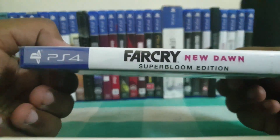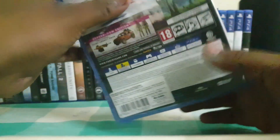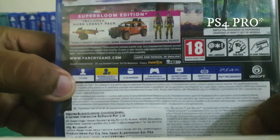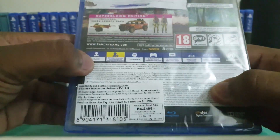This is the side of the box which has Far Cry New Dawn Super Bloom edition, and this is the back of the box — here we have some screenshots. We need 21 gigabytes minimum, and it's a PS4 game. So let's unbox this game.